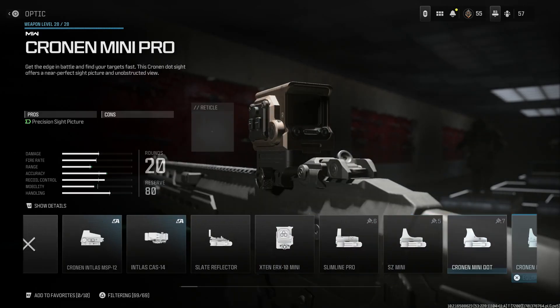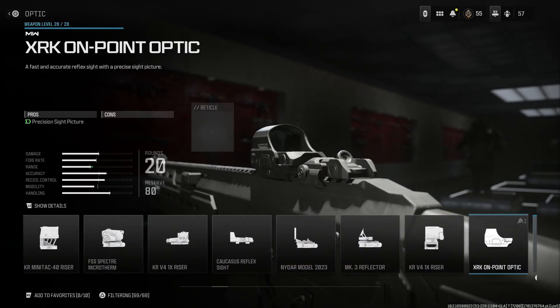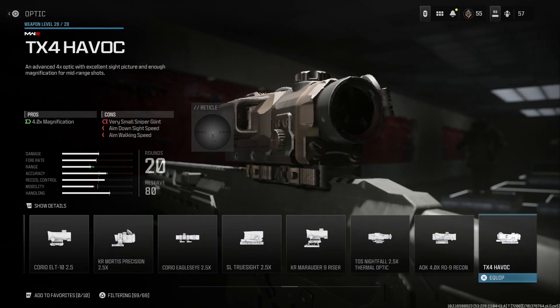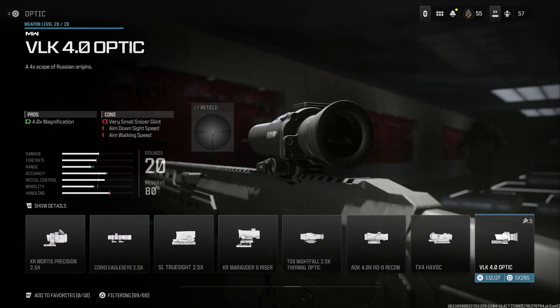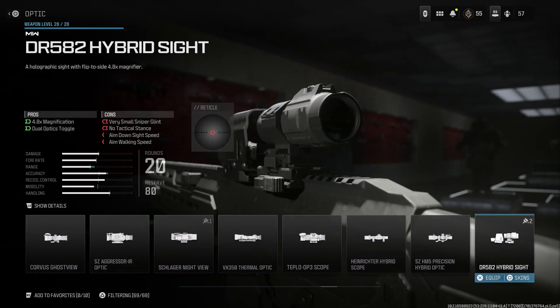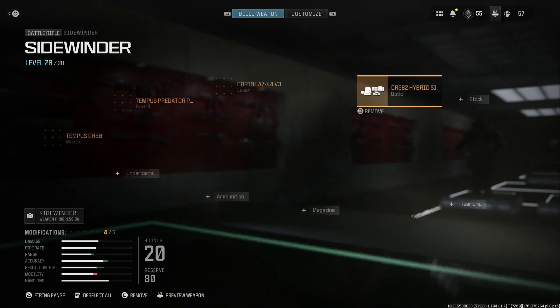For the optic — the .450 Bushmaster is a hunting round, made for big game hunting. One shot, one kill. It's classified here as a battle rifle; however, it's just an oversized intermediary cartridge that still fits in an AR-15 style magazine, just like the .458 SOCOM. So here we're going to be running the hybrid sight, the DR-482 hybrid. It gives us 4.8x magnification with a toggle for a 1.5x EOTech. The cons are a very small glint, no-tac stance, aim-down-sight, and aiming idle stability. Go ahead and select that.